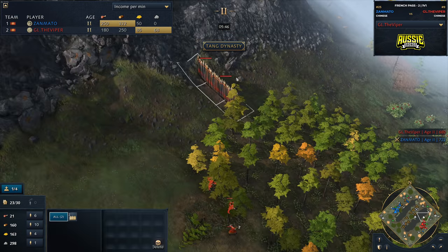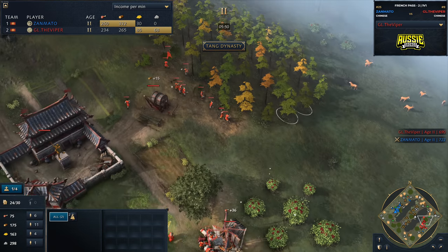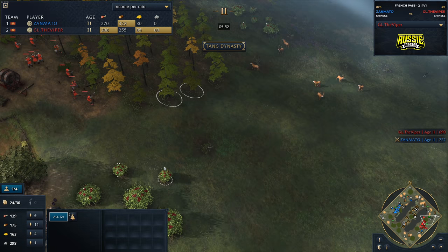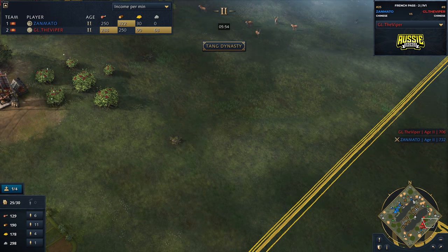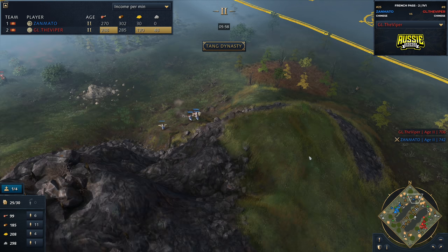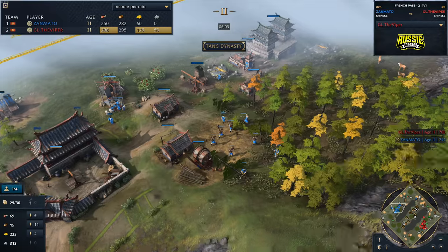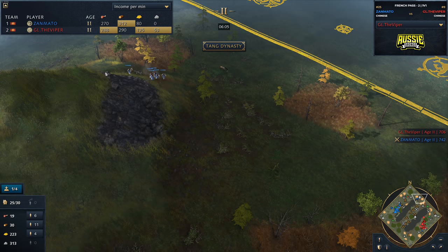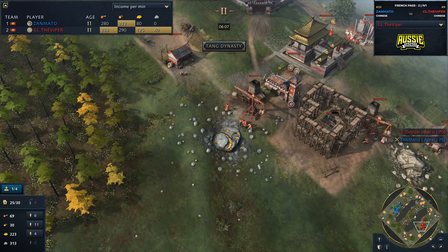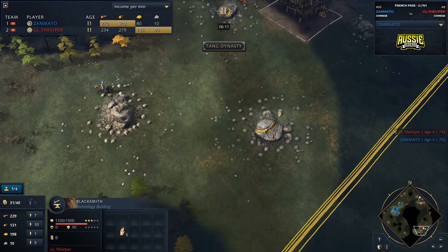Viper now in response is going to be putting a wall segment up. I wouldn't be surprised if we see a second wall segment coming in down around. He could probably wall in the whole thing, but I'm suspecting that with this early push we may see a potential blacksmith getting dropped down with siege engineering looking to come in. It doesn't look like it at this stage — maybe just going for a little bit of a raid, forcing it onto Viper. A blacksmith is now going to be coming in response for Viper.